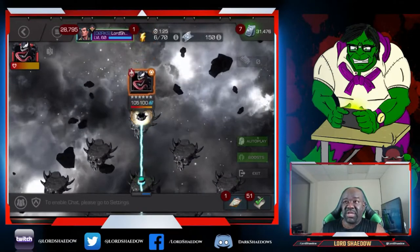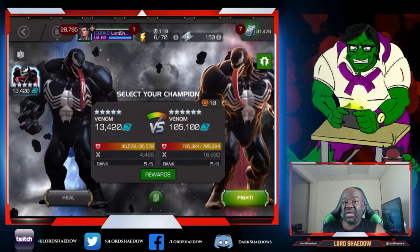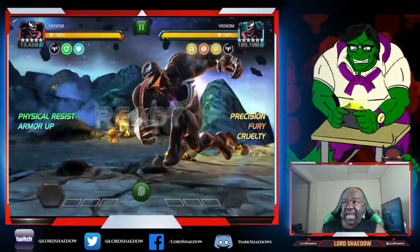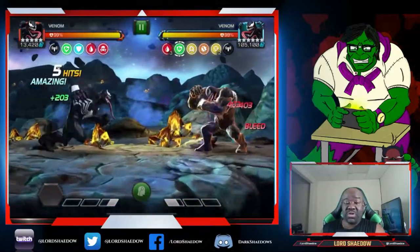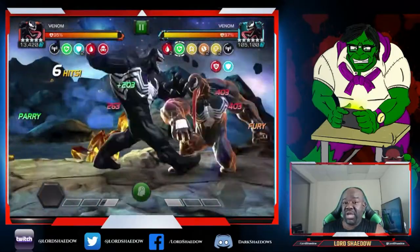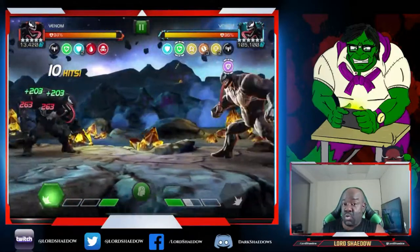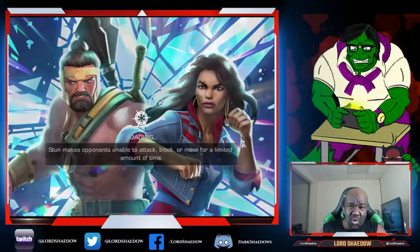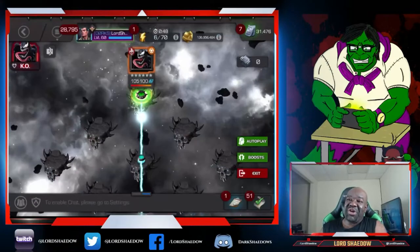Here is the final fight, using Venom himself — this will satisfy the symbiote objective. When fighting Venom with Venom, again no specials unless you have enough bleeds. Venom has a chance to put a bleed on the opponent and those bleeds are really nasty. I'm running Deep Wounds, so my bleeds last longer. That first attempt was just a warm-up — let's pretend that didn't happen.